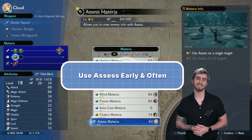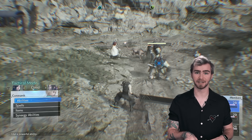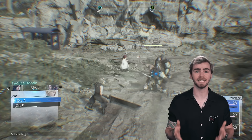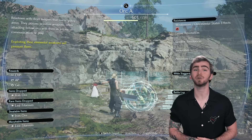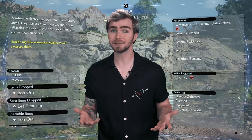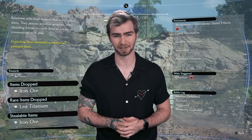Early on you can buy the Assess Materia. Using this ability in combat gives you the keys to defeating each enemy you find, allowing you to discover an enemy's strengths and weaknesses, as well as how to pressure or stagger each foe. You'll also learn information like which items the monsters will drop.